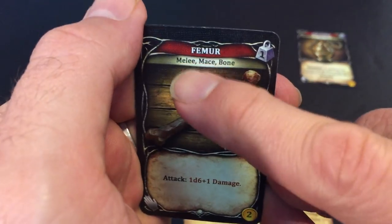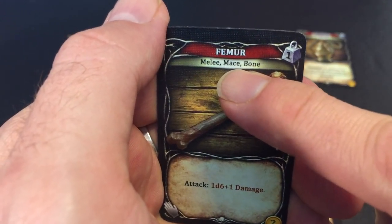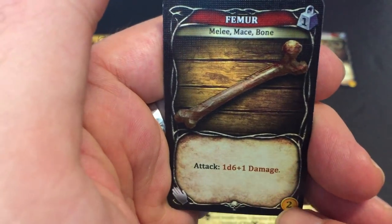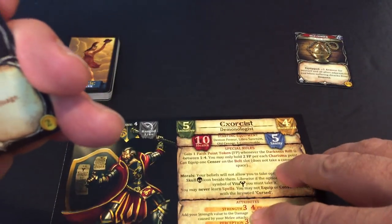His starting weapon is a Femur — it's a melee weapon, a mace, it's a bone, and it's one-handed. I can sell it for two in town. It has 1d6 plus one damage, plus my strength which is three.